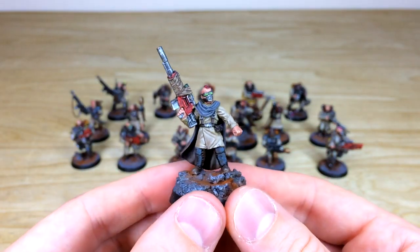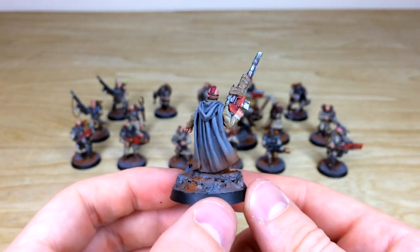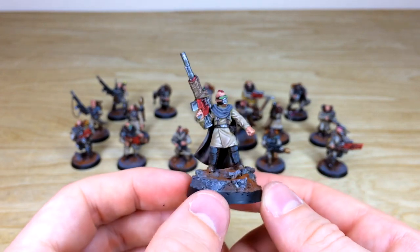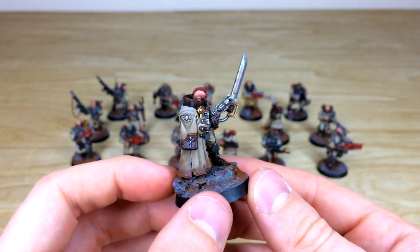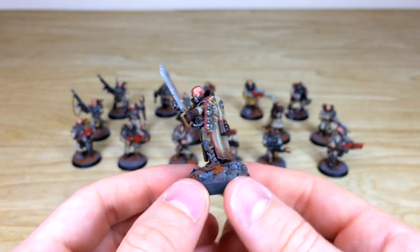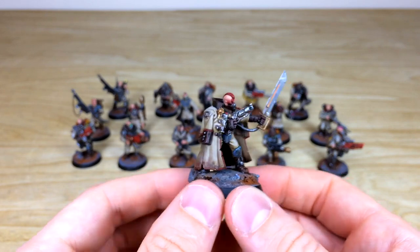We've got this awesome dude here that looks like he's got a sniper rifle — rebreather, lenses, and goggles all fully painted. Lovely integration with the base and a bit of dirtiness at the bottom of his cape. We've got the commander or leader of the unit with a big trench coat, power weapon, and a nice revolver, carapace armor — our client is going to be using these as Scions or Stormtroopers.